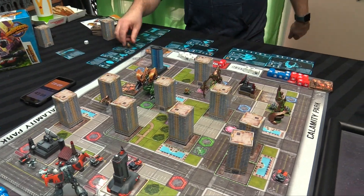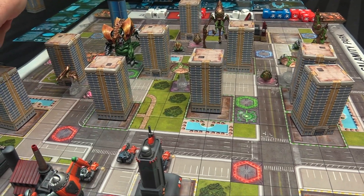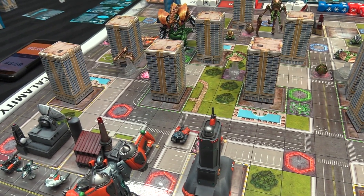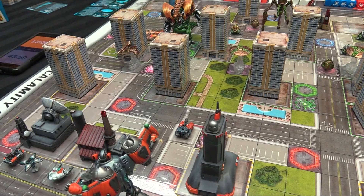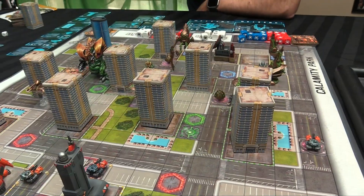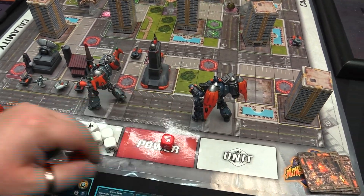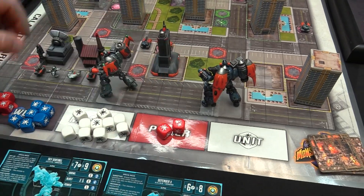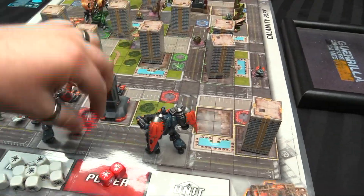Mike pushes remaining dice for a monster turn. For power up: one power node for one, a secured building for one, the industrial complex for one, plus defensor gives an extra one when securing a building, minus one for the negative power zone. He ends up with three power dice. My power situation is good - Sky Sentinel goes to speed eight right now.